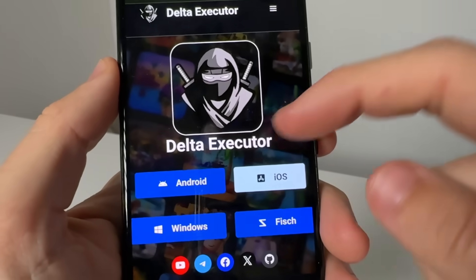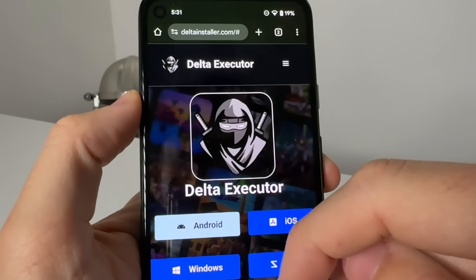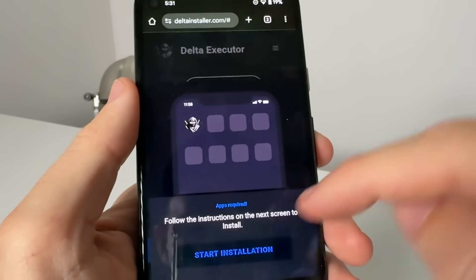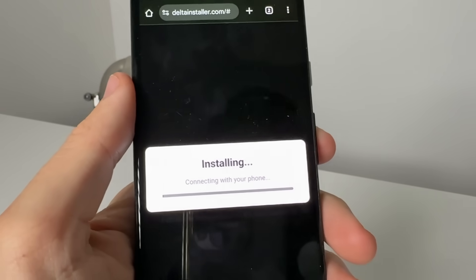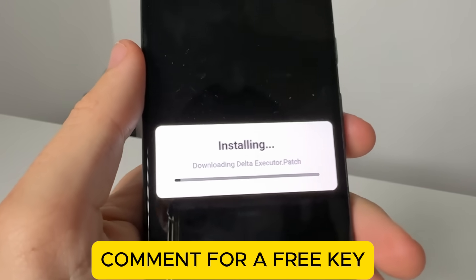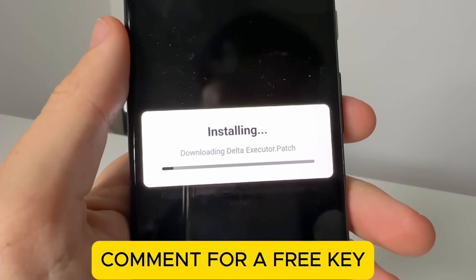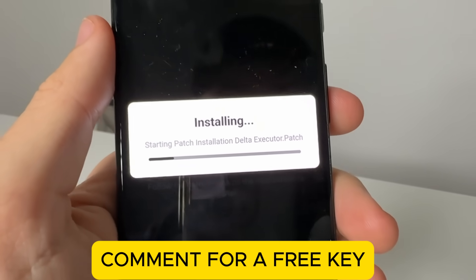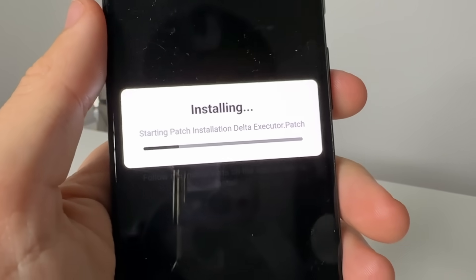Once you're here, you're going to select either Android or iOS — whichever one you want. I'm on Android right now so I select Android. It's going to pop up Delta Executor, press 'Start Installation,' and that's going to go ahead and install Delta Executor so you can run these scripts completely for free.